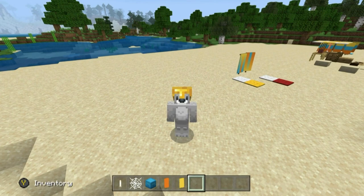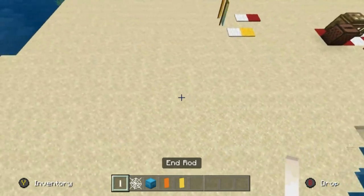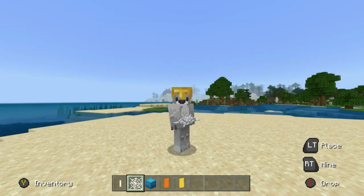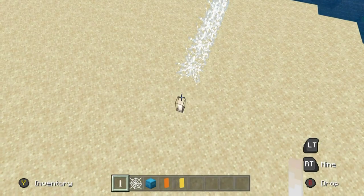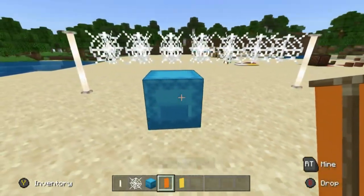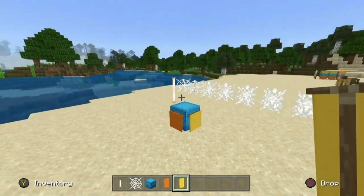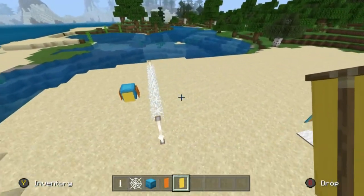The next decoration is out of the vein of relaxing - we are going to be making a beach volleyball net featuring a beach volleyball. Place two end rods on top of each other, take the upper end rod and place seven cobweb going left, then matching end rods on the opposite side. For the volleyball, place a shulker box on the ground and apply the same banner on the front and back, and another banner on the left and right - I'm using orange and yellow. It kind of just looks like a volleyball. You can even place a carpet on top.